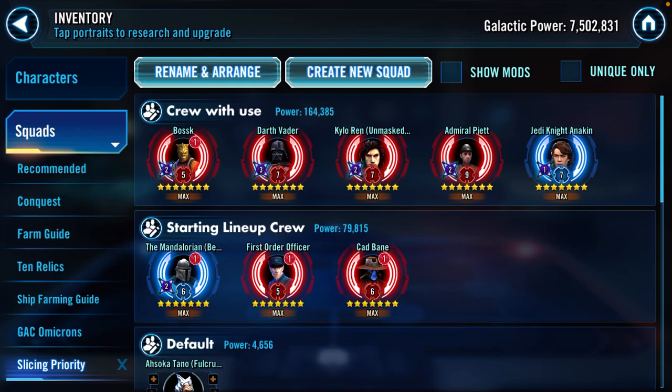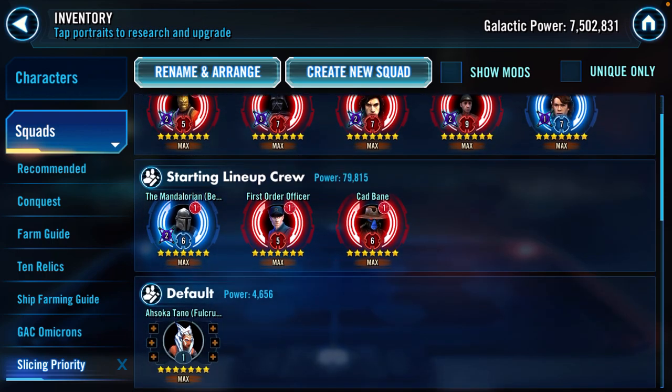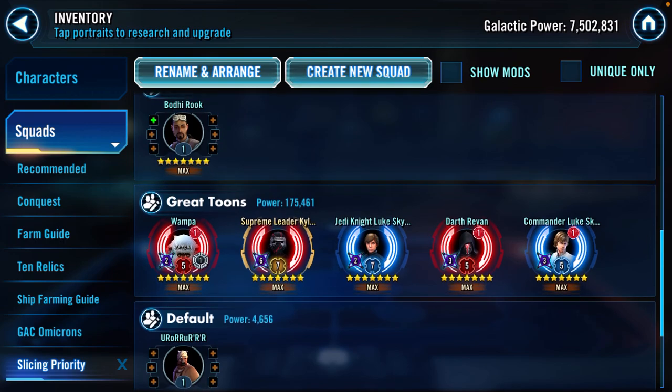Below them is 'starting lineup crew.' As you progress further in the game, you start focusing on these characters. Characters like Best Armor and Mando are not quite as useful outside of fleets as the first row, and the same with First Order Officer and Cad Bane. However, these are your starting lineup characters who provide very important uses for their particular fleets, so having them with six-dot mods makes them that much better.